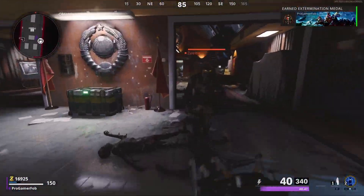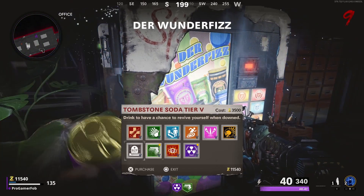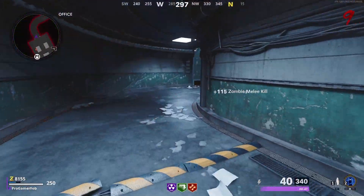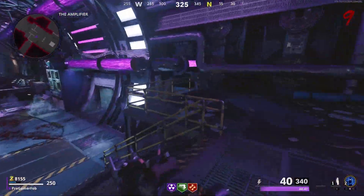Whenever you guys turn on power, you want to go to the Wonderfist or the Perk Machines and go ahead and get PhD. PhD needs to be at least tier 4 to be able to get into the glitch. You also want to go ahead and get Mule Kick — Mule Kick needs to be at least tier 2 so that whenever you kill zombies, they drop ammo. And get Jug, because Jug is always good to have.